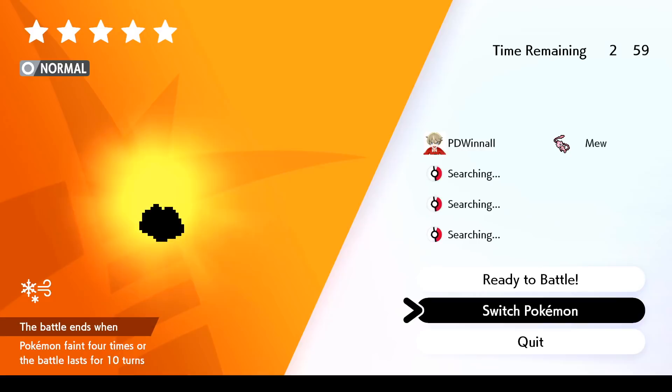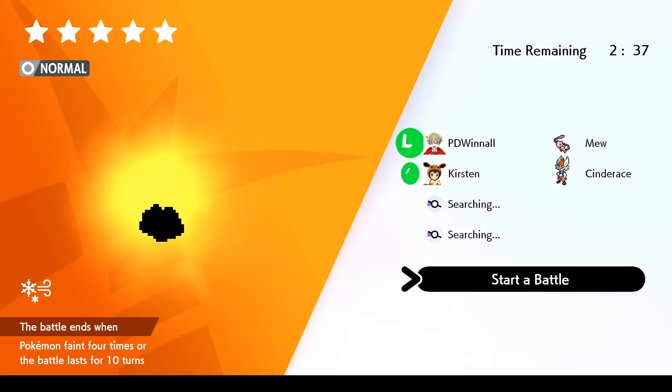Ditto is available in max raid battles in one specific den, and comes in three star, four star, and five star varieties. Pokemon caught in five star max raid battles have a guaranteed four perfect IVs, and dens with golden menus have a chance to guarantee five perfect IVs, meaning you have a one in 31 chance to find a perfect six IV Ditto.